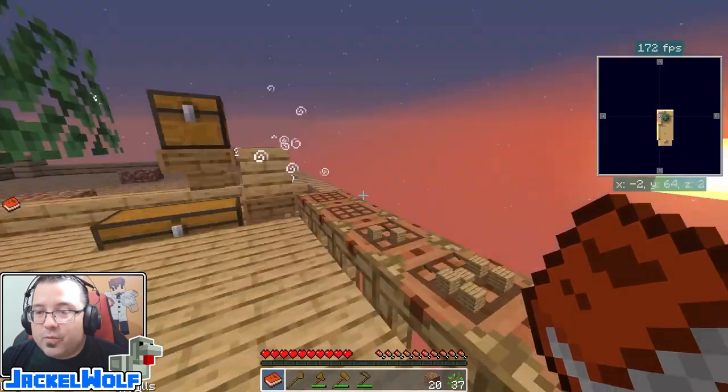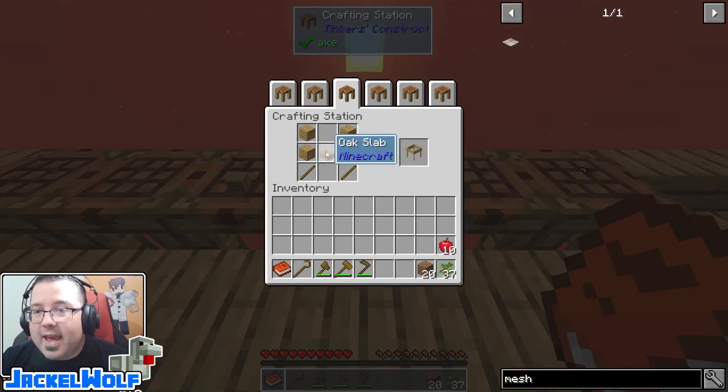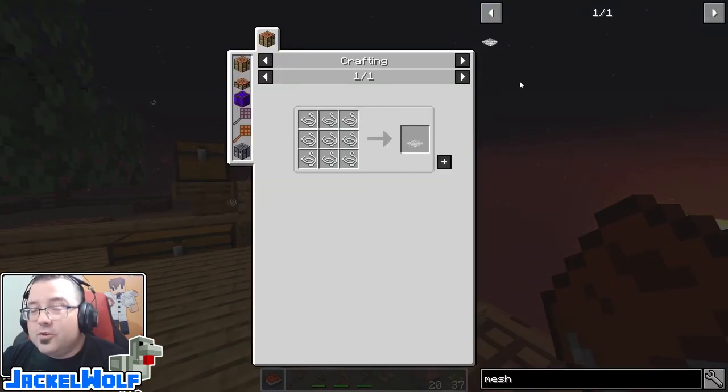Last episode I said that dirt is going to be our gateway resource into pretty much everything else in this pack. That is because dirt is going to be our early game method of making cobblestone. To make cobblestone from dirt we're going to need two things: the first is a sieve. To make a sieve it is four planks, a half slab, and two sticks.